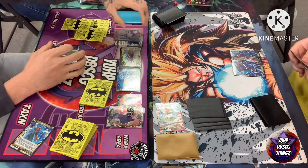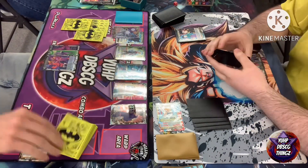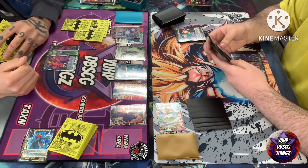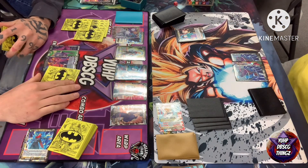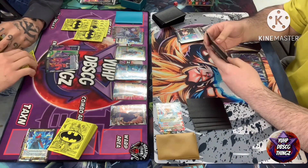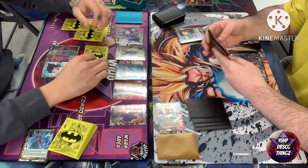It looks like Gotenks is going to pass this turn with three energy up, trying to leave as much energy as possible for defensive purposes. He definitely has two extra cards loaded, so he for sure has things like negates available. Here we see the charge for Trunks Jita's turn four — choosing to charge a one-drop Vegeta.